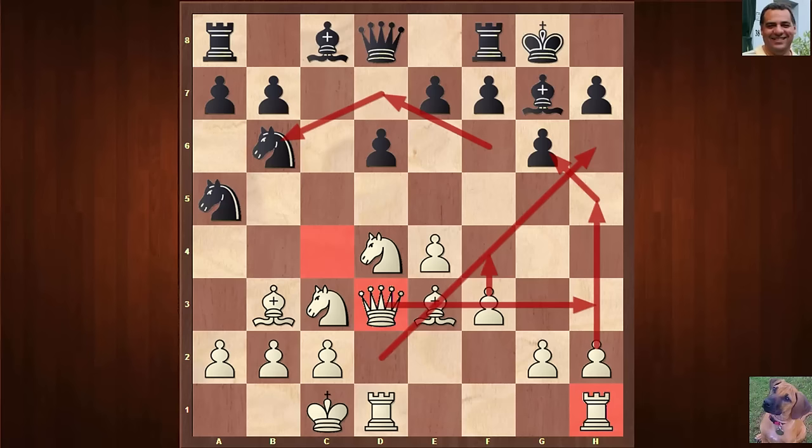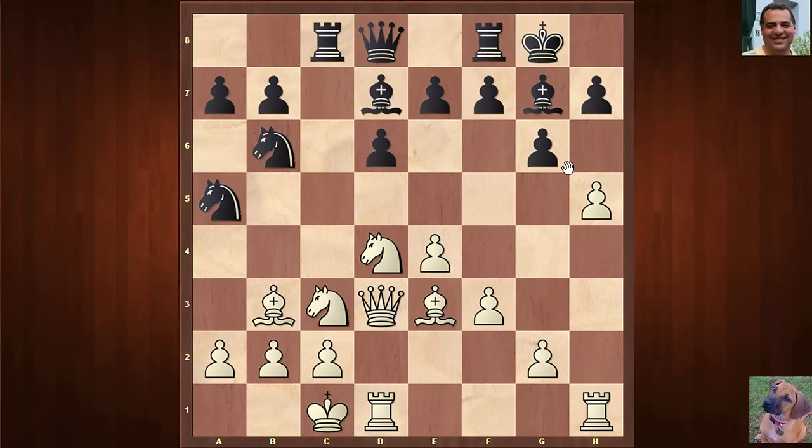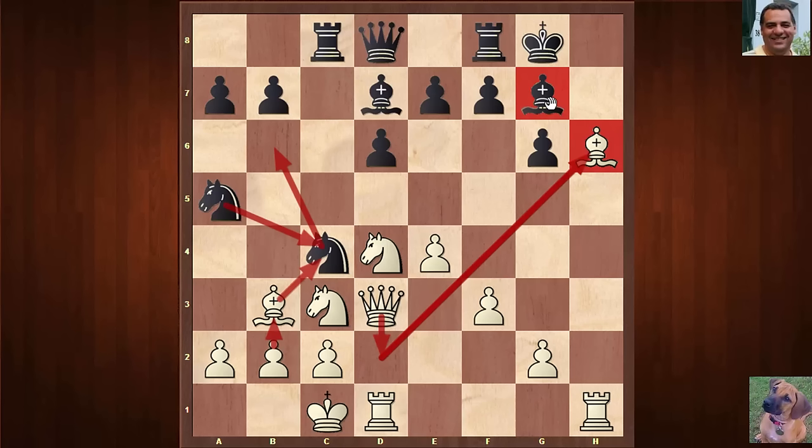We see Bishop d7, h4, Rook c8 — and then the h-file is on the verge of opening up. Knight bc4, and white is routinely just opening up the h-file. White gets a chance here to try and swap off the defensive bishop.